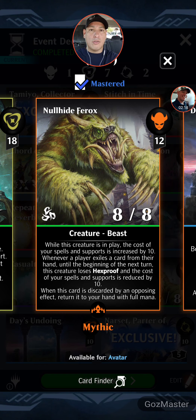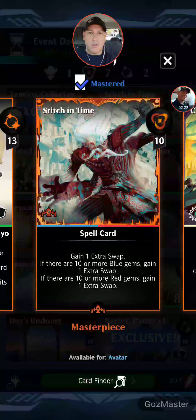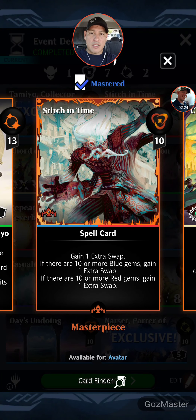The grind to that is two things. You want some type of re-swap — Stitch in Time, a spell card: gain one extra swap. If there are 10 or more blue gems, gain one extra swap. If there are 10 or more red gems, gain one extra swap. So if there's 10 and 10, you can potentially get three swaps from one casting. Realistically you're going to get one, sometimes two. But if you can pull off three, you're my hero.